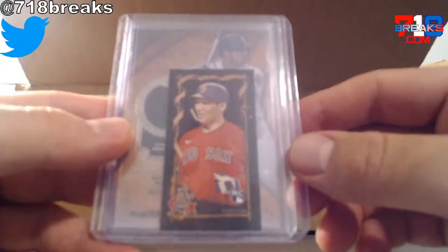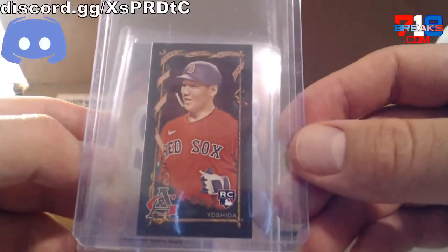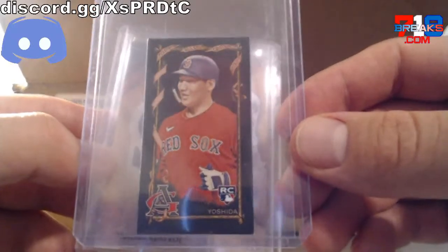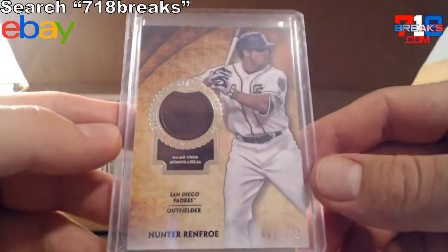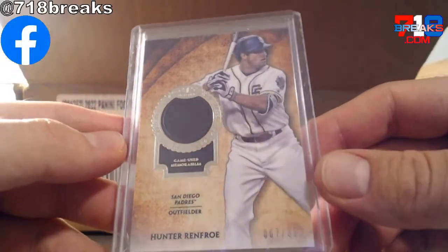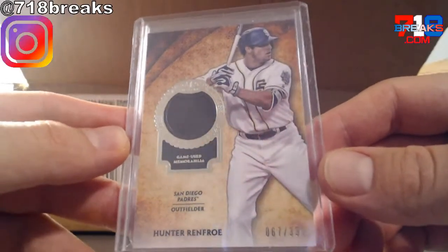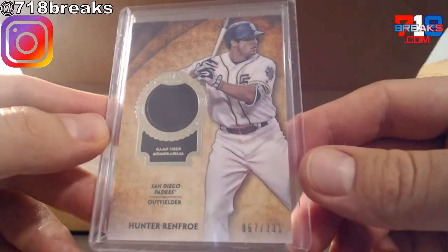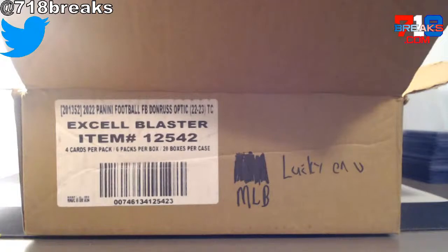Out of 2023 Allen and Ginter X, that is a mini rookie card of Masato Yoshida. And out of 2019 Tier 1, that is a game-used jersey piece of Hunter Renfro, numbered — it's at 3 out of 31 — to close it out.